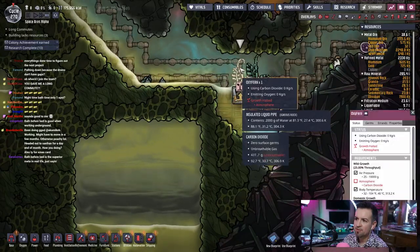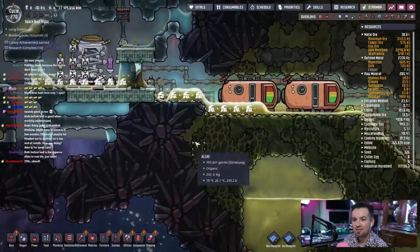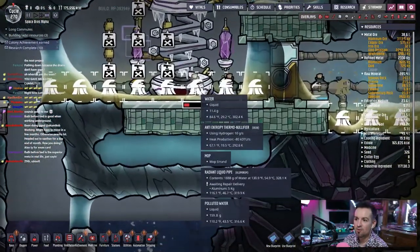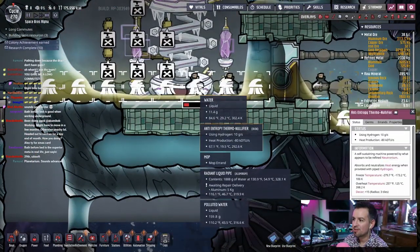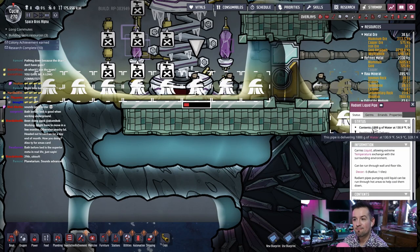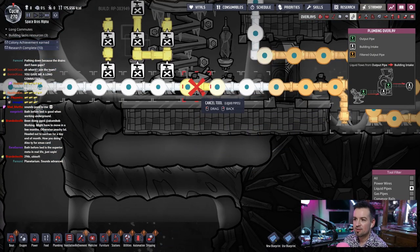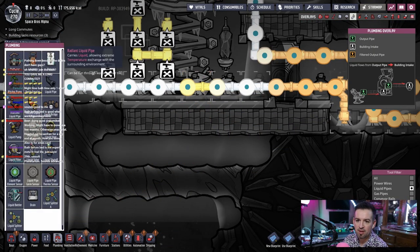Why is this having a problem? Atmosphere. What's wrong? Probably no carbon dioxide. Uh-oh. What do we got here? A busted pipe. Radiant pipe — yep. That's not gonna work. We have to replace this pipe.